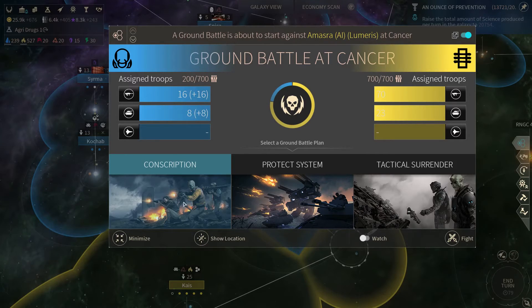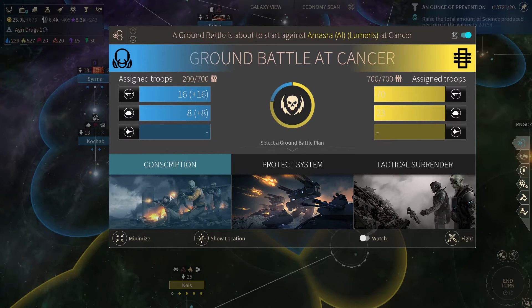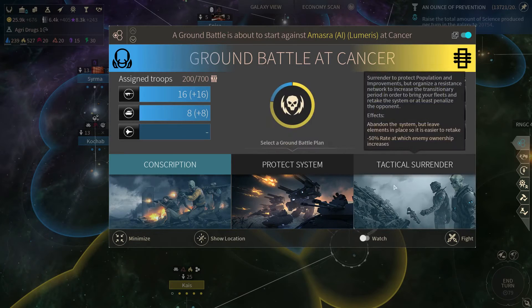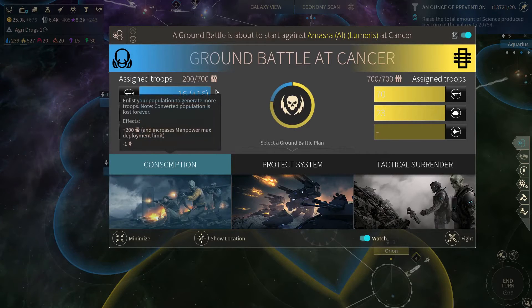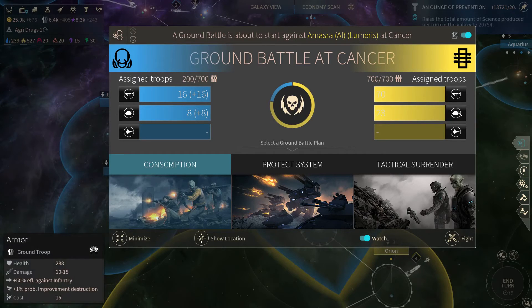There's more information here, which is great. What you can do is get extra manpower by sacrificing population — that's what I'm probably going to do here since I don't have many troops. I haven't built any defenses on the planet apart from getting Nashast over, which isn't enough perhaps. I could surrender, which would abandon the system but leave elements in place so it's easier to retake — interesting, minus 50% rate at which ownership increases. I'm tempted to do that but I think I'll go for the Conscription option. You can see those are the extra numbers I get.